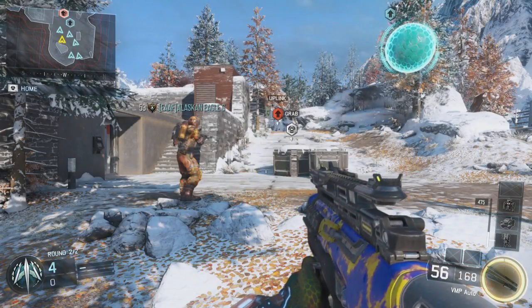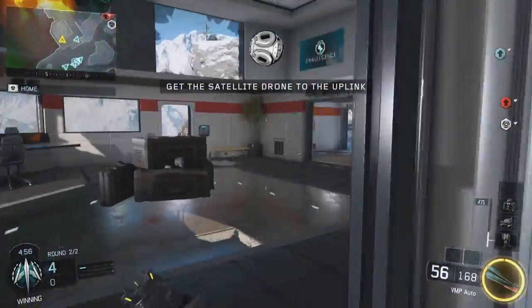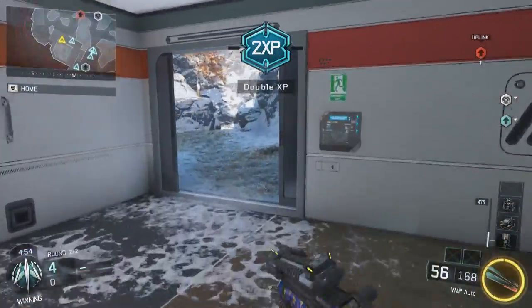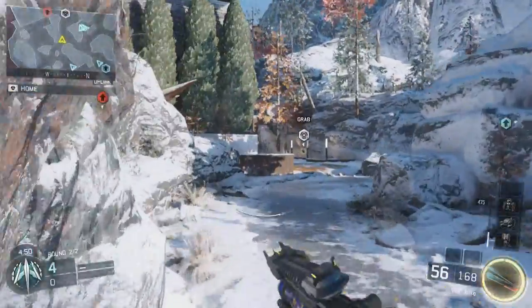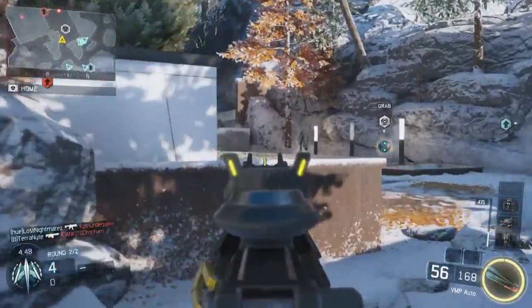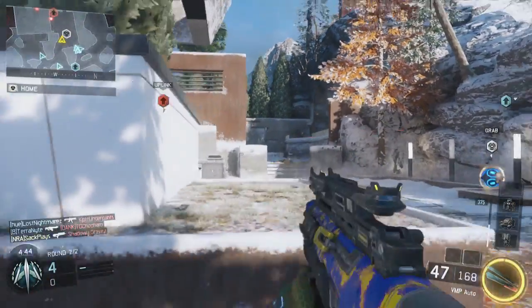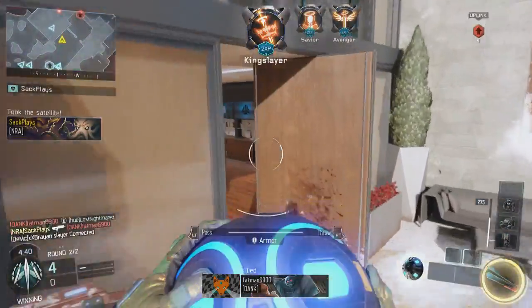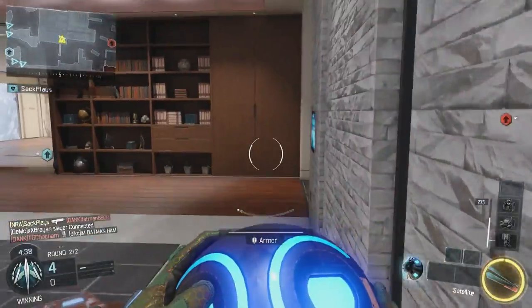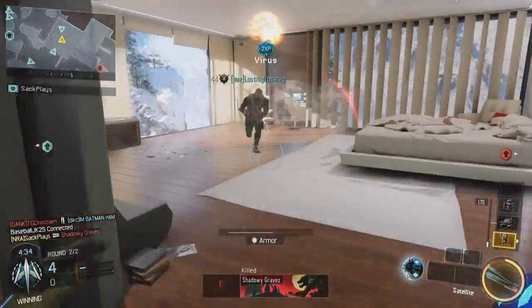What is going on guys, this is gonna be a quick video and I'm gonna be showing you guys how you can get large scorestreaks pretty quickly. You gotta be playing Uplink on any smaller map — smaller maps usually work better. The only requirements you need are the Ripper and you gotta have the ball, the drone, the satellite, whatever.